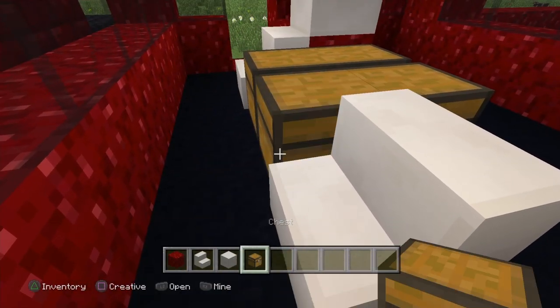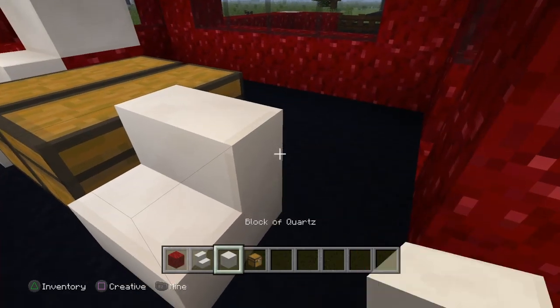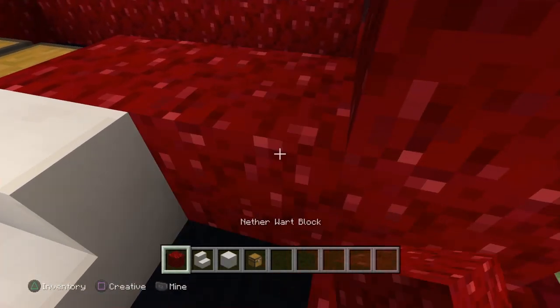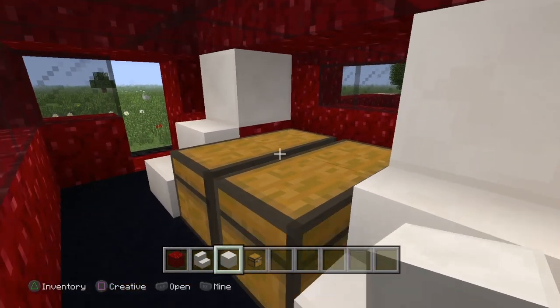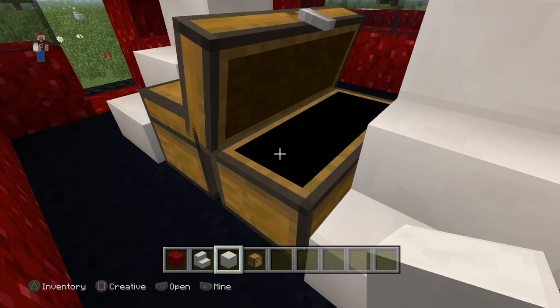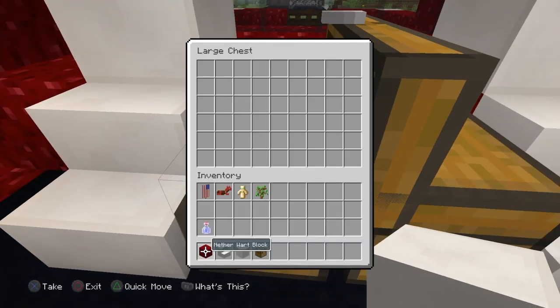You can do like a center console setup like that, which is actually pretty cool looking. I haven't seen it done like that before - you've got two double chests here.